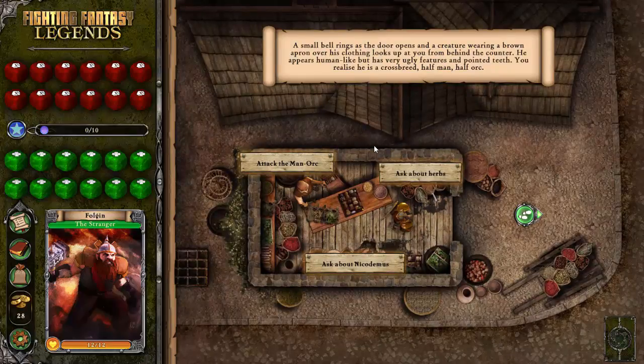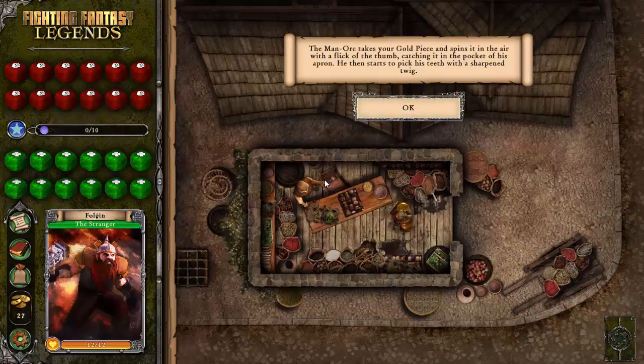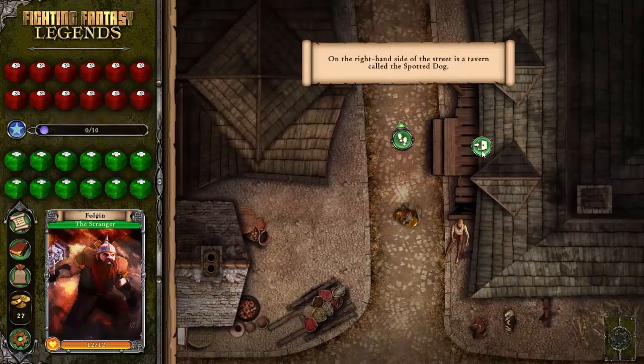A small bell rings as the door opens, and a creature wearing a brown apron looks up from behind the counter. He appears human, but has very ugly features — you realize he's a crossbreed, half man, half orc. You ask about Nicodemus. The man tells you that for one gold piece he'll tell you everything he knows. The man-orc takes the gold piece, spins it in the air, catches it in his apron pocket, then starts picking his teeth with a sharpened twig. Finally he confirms he knows Nicodemus is a wizard. I could fight him, but starting a fight in a city full of brigands who are probably waiting for an excuse to kill me seemed like a bad idea.